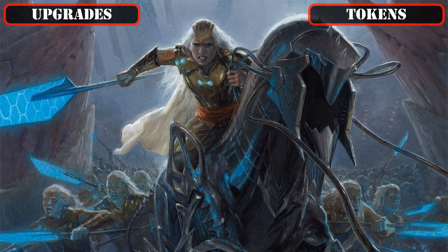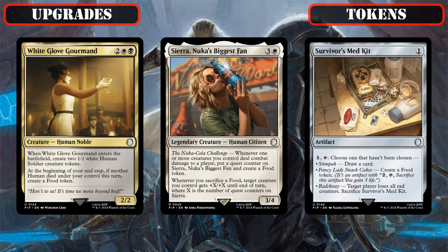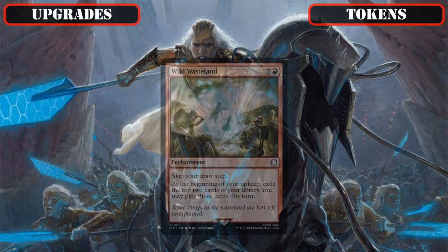Moving away from legendary token generators, we'll be removing both White Glove Gourmand and Sierra Nuka's Biggest Fan, both of which are a bit too food-token-oriented rather than creature-token-oriented, as well as the Egg-Like Survivor's Medkit, whose modes don't really enable our game plan, so we can make room for Sky Knight Vanguard, Loyal Apprentice, and Skrelv's Hive — all cheap sources of repeatable token generation each turn as they swing in, exist alongside our commander, or simply exist on their own, to help grow our board.